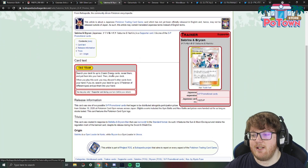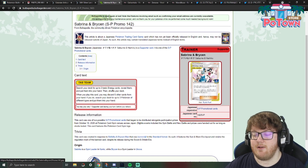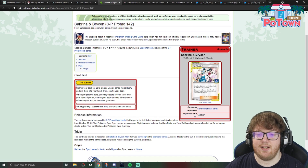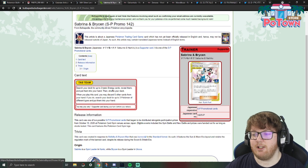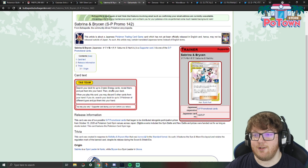Sabrina and Bryson is a supporter card that was made when Sabrina, Bilalba and Bryson was banned, and in Japan they made this to replace it — we never got it outside of Japan. It's a tag team supporter that reads: search your deck for up to two Basic Energy, and if you discard five other cards from your hand, you can also search your deck for up to three Pokemon of different types. This will be rotating with the Sun and Moon sets in September anyway, so even though we don't have it and Japan does, they'll be losing it in September as well.